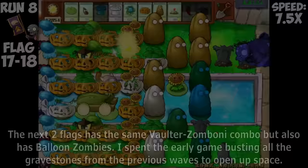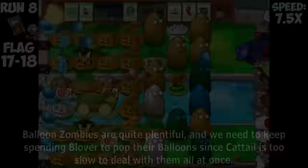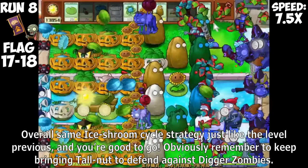Zombonies are still extremely dangerous, but Ice Shroom's buff to freeze Zombonies will be enough to give Melon Pulse ample time to kill them off. Frozen Tallnuts is not a problem for us as Tallnuts still heal and do damage while frozen, meaning the Ice Shroom cycle strategy will still work against Zombonies. However, as a consequence of using Potato Mines against Zombonies, that causes some gravestones from pole vaulting zombies, so now we need to use Grave Buster. The next two flags have the same Falzer-Zomboni combo but also Balloon Zombies.